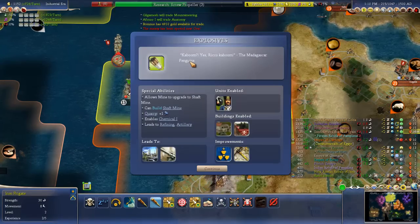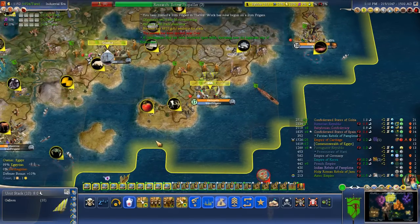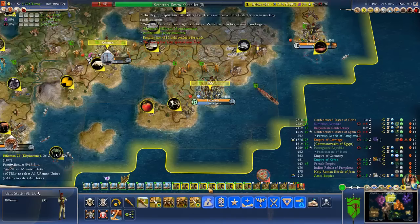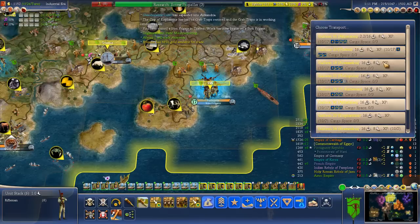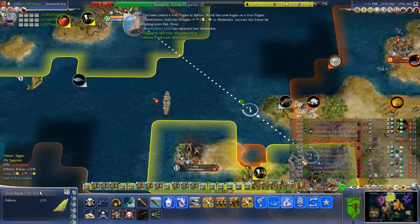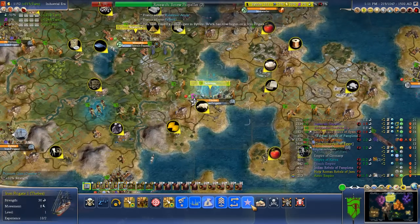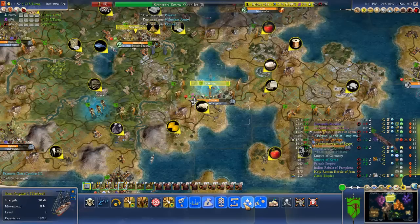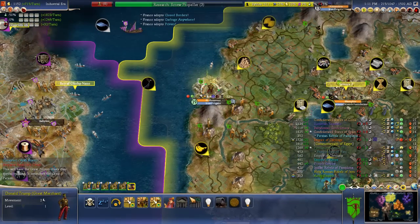Looks like we're going to load a whole bunch more riflemen into our various galleons here. Iron Frigate - awesome. You are going to get a super strength bonus and go into hunt mode. We're just going to have you kill and murder. Donald Trump, the great merchant, born in 1500 AD - I guess that might explain his problem with his hair. We can rush mountaineering, which may be worthwhile. A city has been captured by the Babylonians from the barbarians.